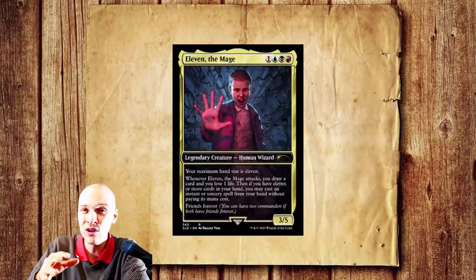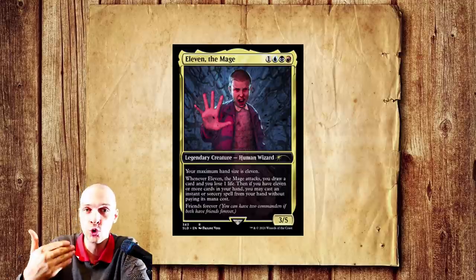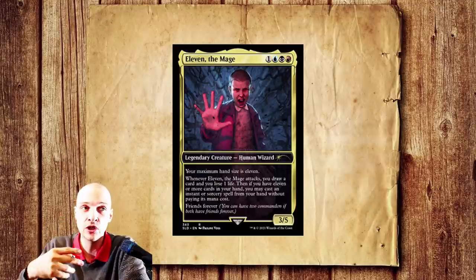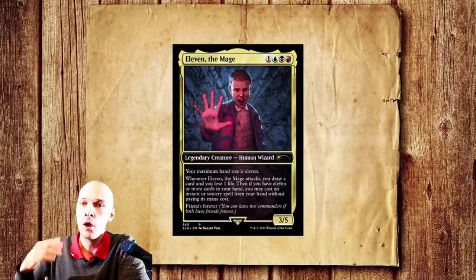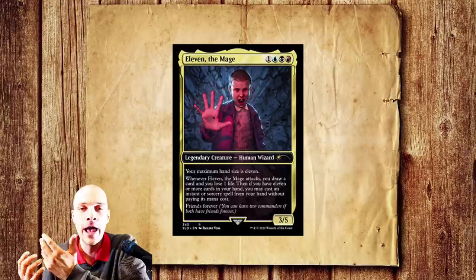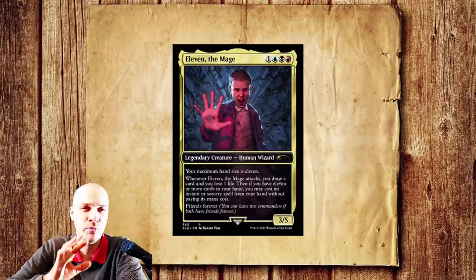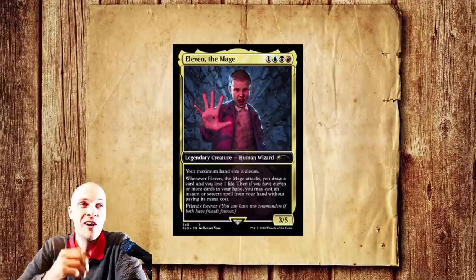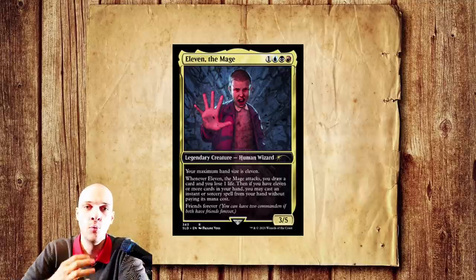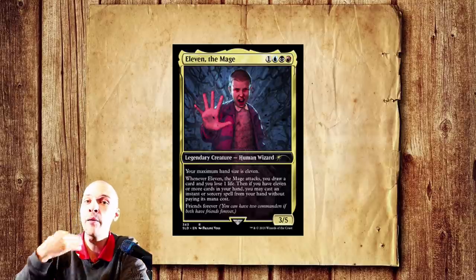However, if you're able to cast an instant or sorcery without paying its mana cost by attacking with her, you could cast Peer into the Abyss, Aetherflux, Muddle — big cool things. The problem is it requires setup: you need to have 11 cards in your hand, and that isn't something you're always guaranteed to have. You can never really build around her — she's primarily going to be for color identity and as a really expensive card-drawing commander that sometimes gets there with a big hand size.